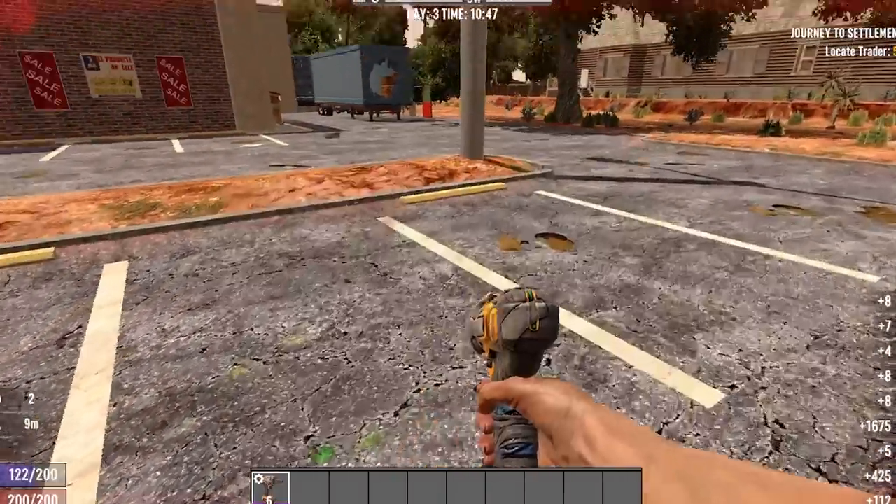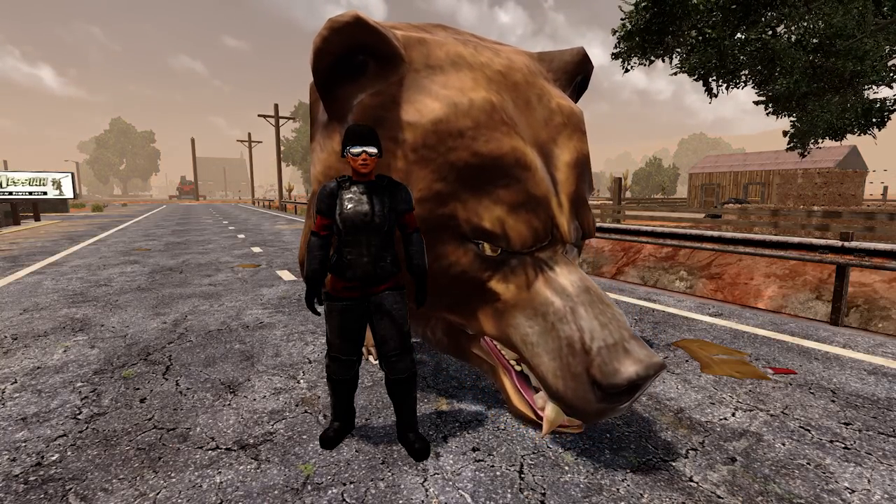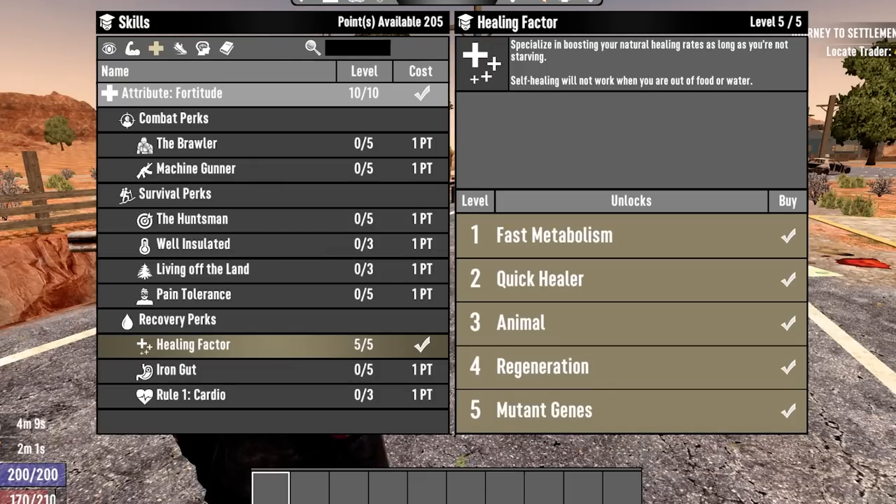Second place is Health Bars. Health Bars give you 10 more bonus health — this is the only item in the game that gives you a higher maximum health. It also gives you more critical resistance, meaning you'll take less critical injuries. This is the only non-armor item in the game that provides this bonus, and it gives you 200% critical healing which makes you heal injuries 50% faster. This is the only non-perk bonus in the game which gives this effect, and it works on any and all injuries. For example, you can use it to take a sprain which usually takes 10 minutes to heal down to just 5 minutes — and that's an injury you can't heal any other way. It's also great for reducing the timer on broken legs or arms, and it works just fine with healing factor. So if you have a Health Bar and healing factor, your sprained leg will go from 10 minutes down to just 2.5, which is much more bearable.